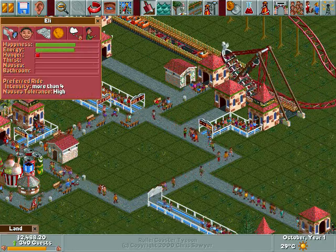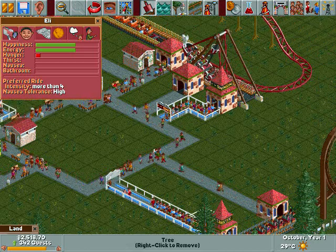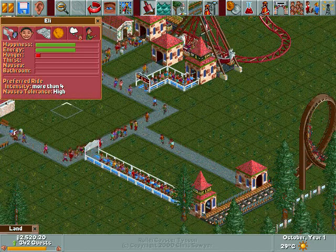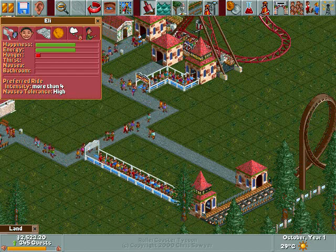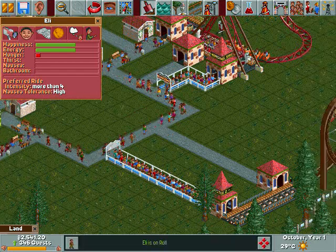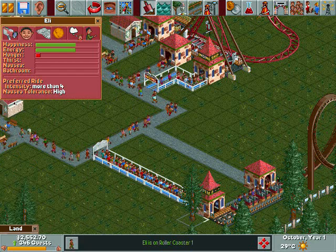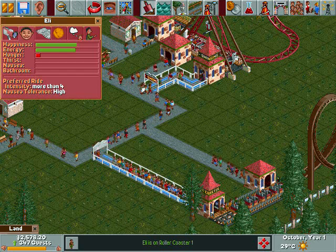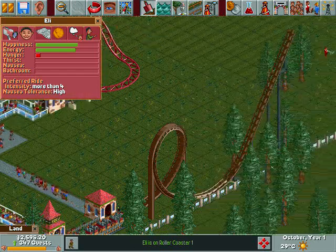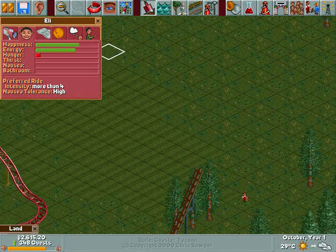Let's go to the next tab. It's basically his information — his preferred ride, his intensity preference, more than four. This guy is really not like me at all. I see Eli's on Roller Coaster 1. The pull bar is happiness — how happy he is. Energy — how much energy he has. If guests get low on energy they'll probably want to sit down on benches, so that's why benches are really important.